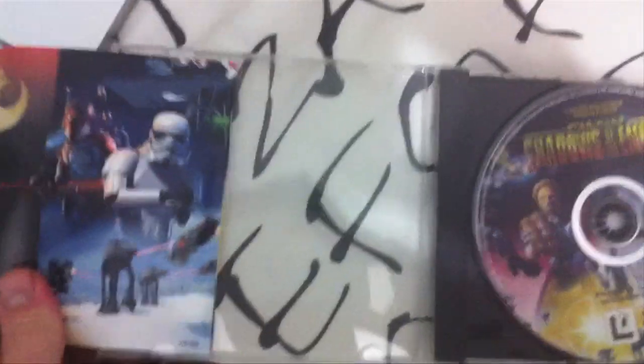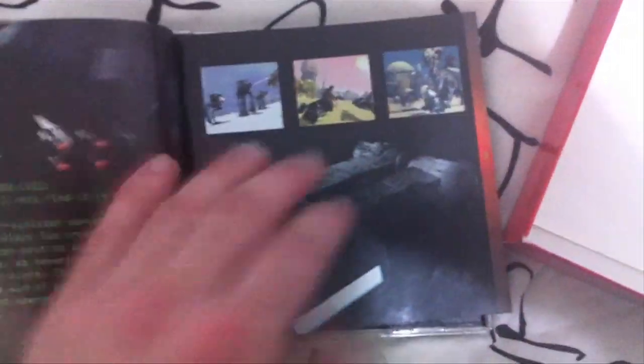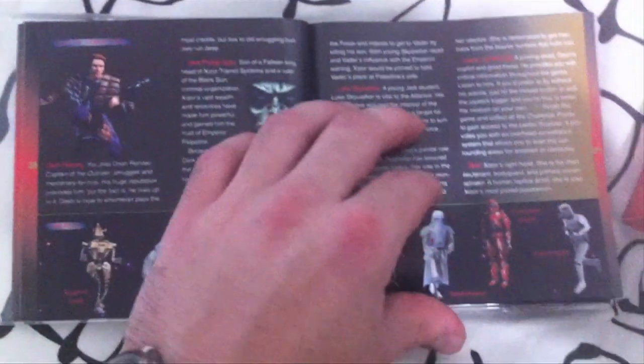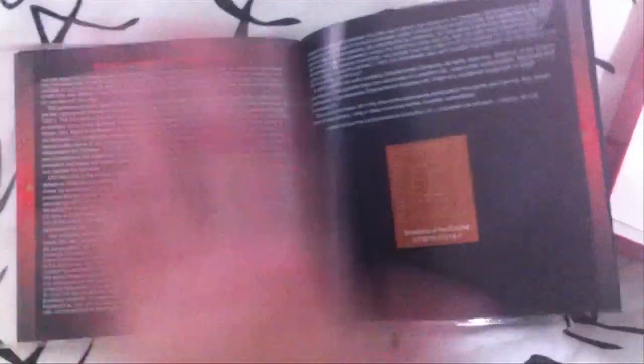And this is the manual — we'll get this one out and have a bit of a look. Table of contents, pretty much as you'd expect. There's a little story there: "Greetings, Captain. I am Libo, your piloting droid and assistant." Some nice artwork in there. I miss game manuals like this — really cool artwork and stuff like that. And game levels — wow, there's a whole breakdown of each individual level there.